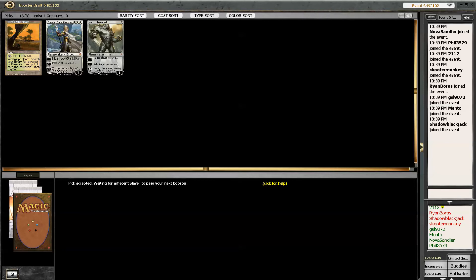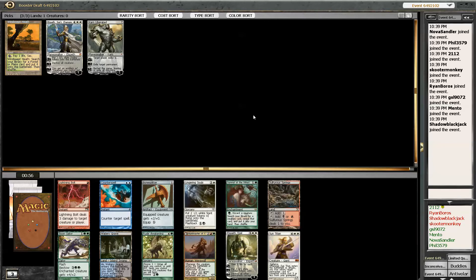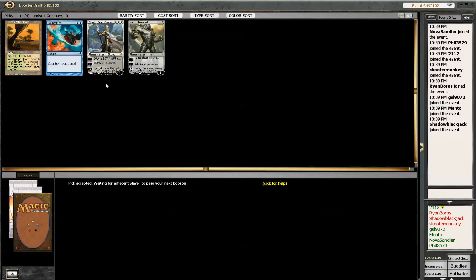Fjorda. Another pack with no ramp in it — I'm getting worried. People are taking the ramp. I might need to take Counterspell. If other people are going ramp, I probably want to counter their huge things.